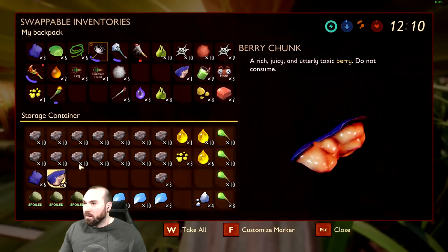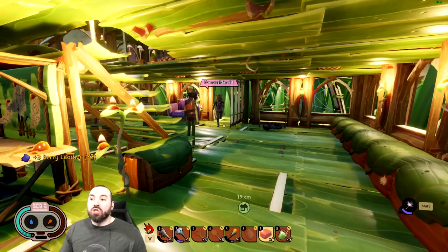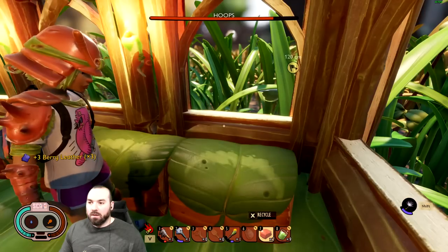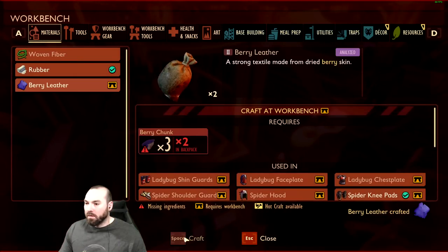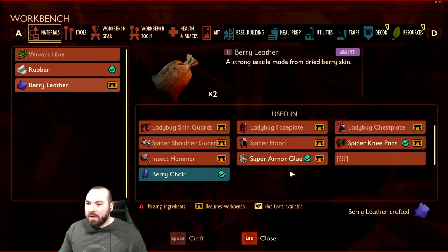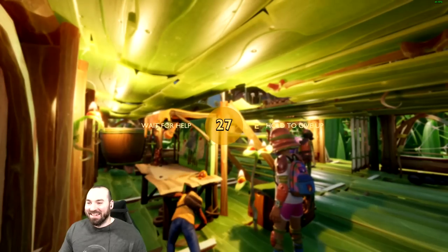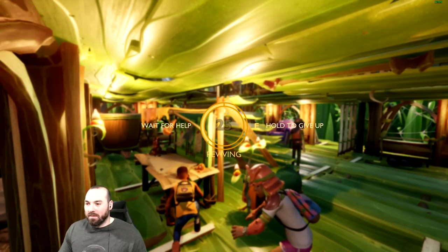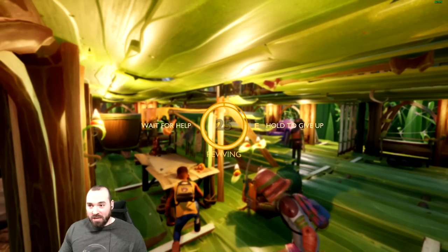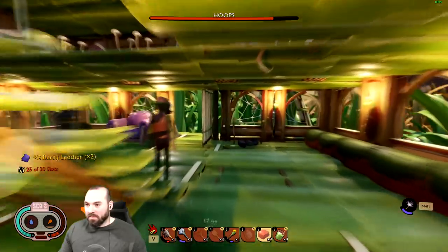We're gonna make berry leather — craft, craft, craft. Did you already craft your berry leather as well? There was very little there. I'm making it. Did you get any berry chunks? The premise — you did, okay. I grabbed them already. So we got a lot of berry leather; we need it for the ladybug stuff, the spider stuff. Oh my god, you destroyed me — you revived me! You wanted to die, remember? Rocks me. Please breathe your life into me.